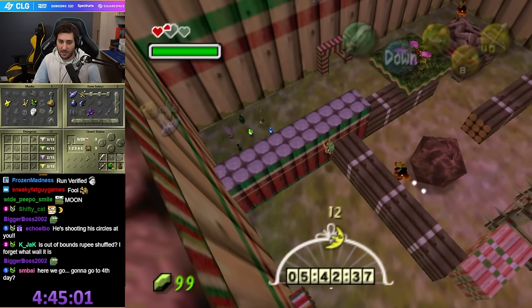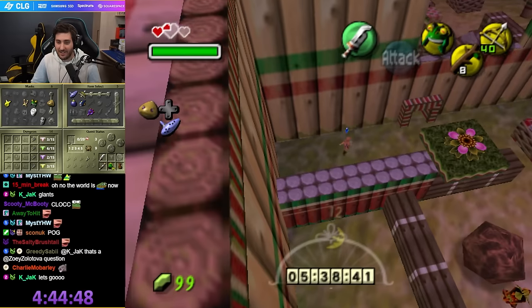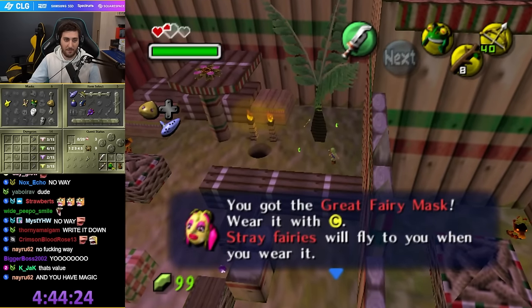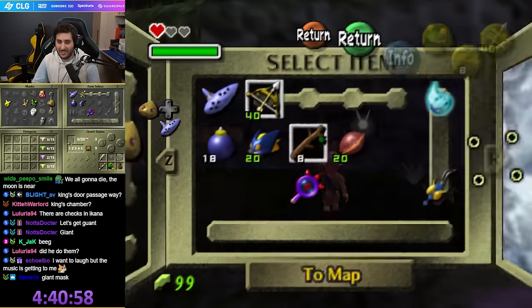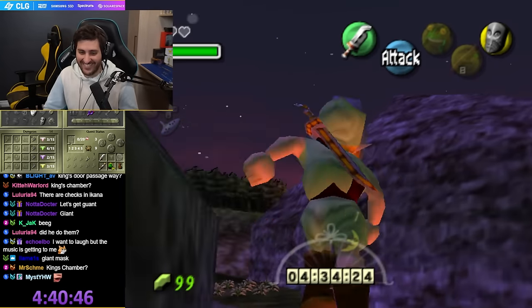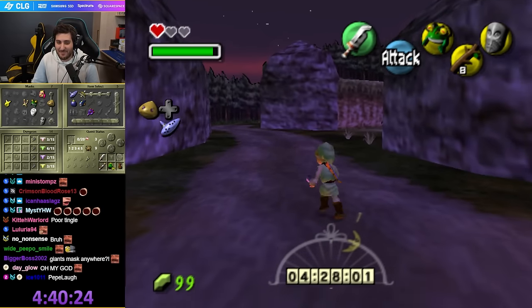10,000. Oh my god — it's the Giant's Mask! Please! Oh! Let's go! If you haven't seen this, this is the item I've been looking for the whole time. Great Fairy Mask is over there? Deku Palace was cooked, bro. Do you want to see why Giant's Mask is godlike? Giant's Mask anywhere, baby! It's the best thing ever!